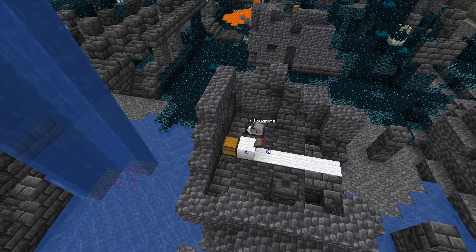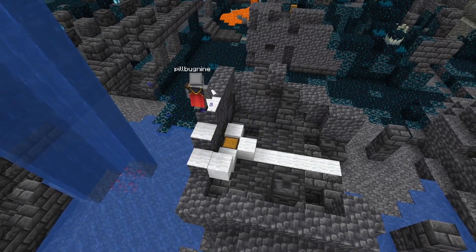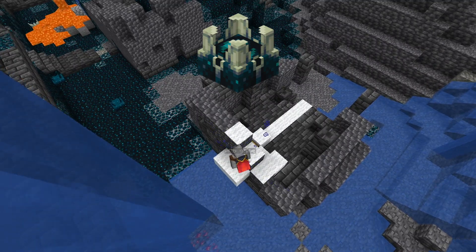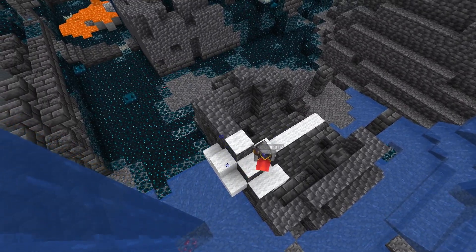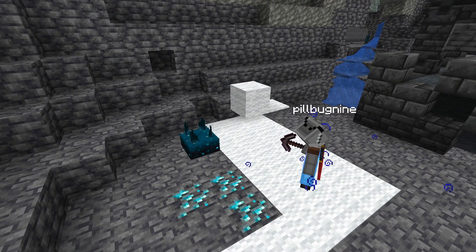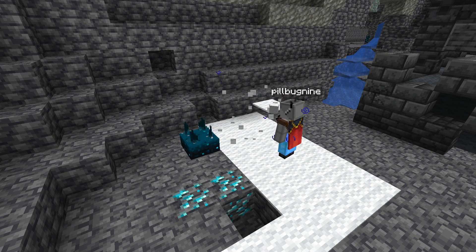Surround chests with wool before opening them. Also, remember to check behind walls too. If there are any shriekers, place wool on the wall behind the chest to block any sounds from reaching the shrieker. Avoid breaking blocks other than wool and carpets unless absolutely necessary, as everything else makes noise when mined.